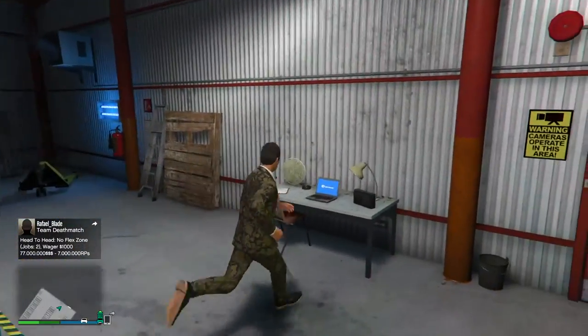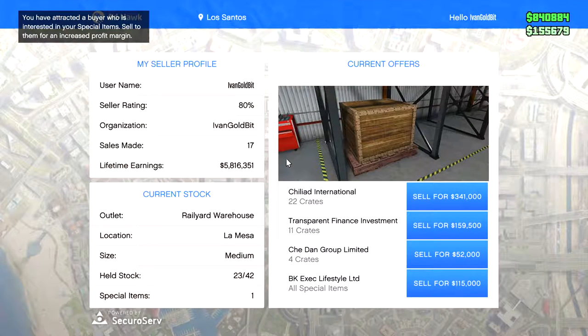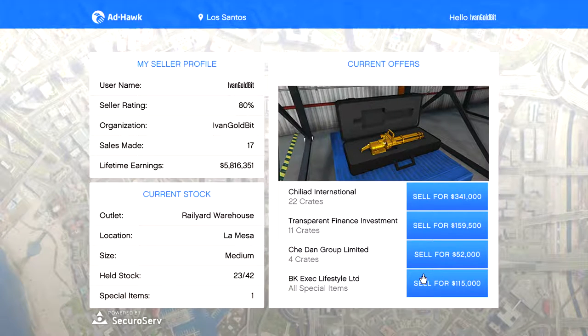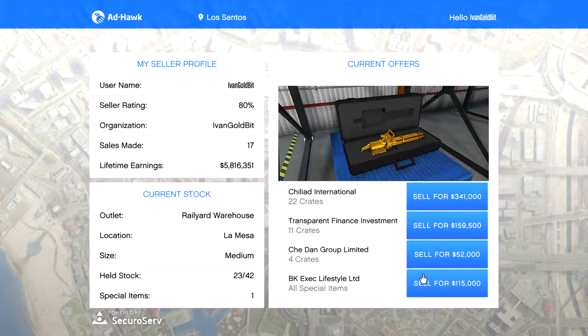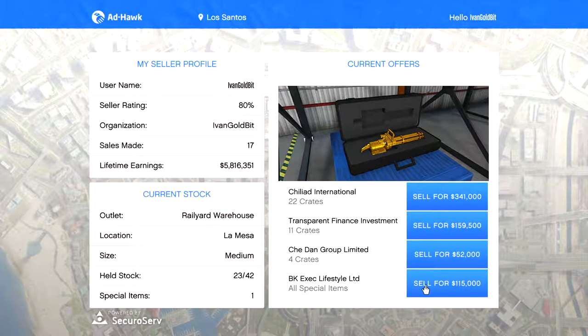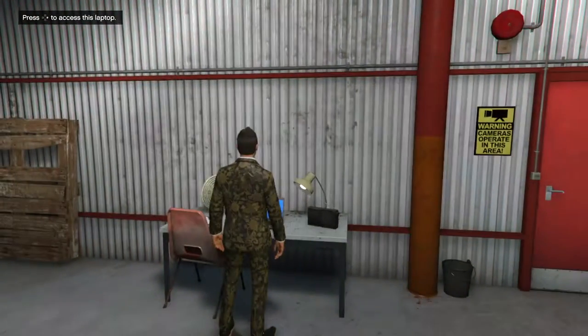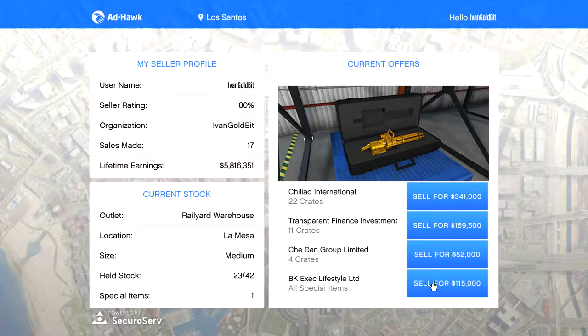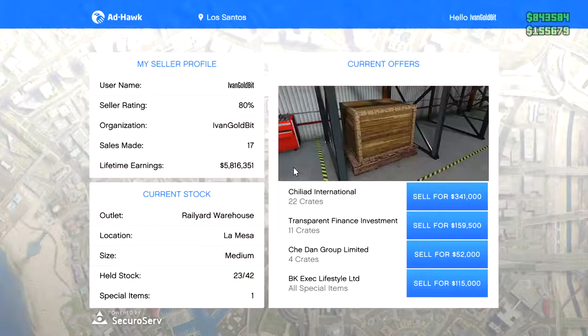That special golden minigun is actually worth a little bit less than the pocket watch. Let's see how much it's worth. As you can see, I've made $5 million so far — and I've made a little bit more since this is a three or four day old video. My total earnings are higher now. I made 17 sales, and the sell rating is 80% — not too bad. That special golden minigun is worth $115,000, and I only bought it for $23,000. That's a pretty big increase from the special crates. Like I told you guys in the previous video: if you're able to buy one, get it — it's totally worth it because you're going to get a lot more money out of it.